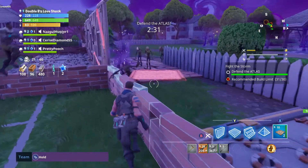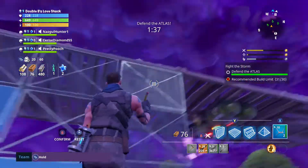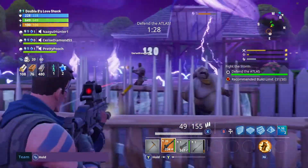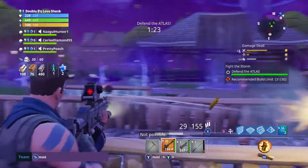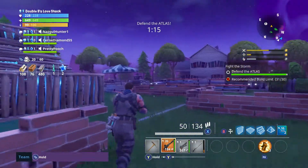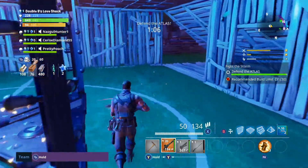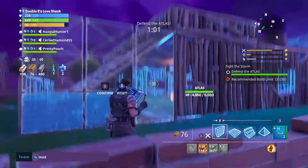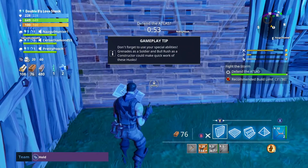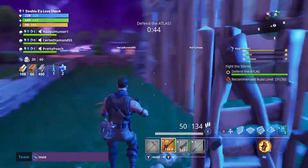Got some floor traps going up — oh yeah, there we go. Edit this wall — there we go, now we can actually shoot. Spike traps were good. All hands, all hands, Atlas under attack! Oh, the Atlas is being attacked — by what? Our force is getting beat up. We want to build this wall right here, and then a door — there we go, there we go, better.